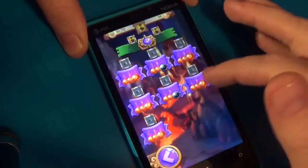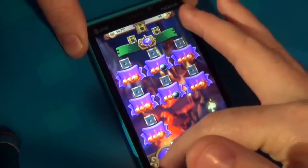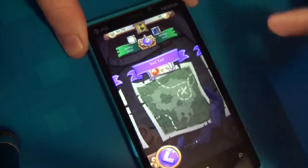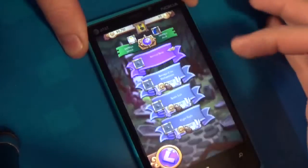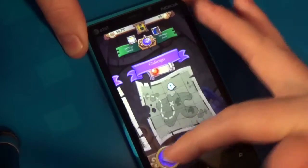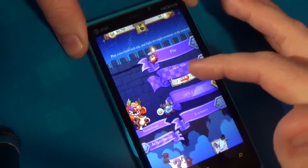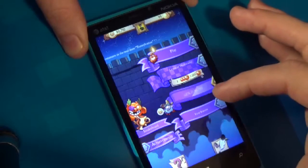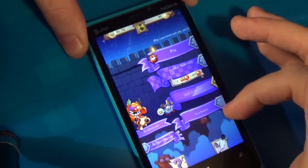I wouldn't say there are actually enough story levels, and the difficulty is balanced really oddly — like one batch of levels that is farther along will be easier than the one that came before it, which is odd. You can also unlock a survival mode and other different modes to play, which is a good thing. There is also a daily level, and the daily levels are kind of challenging to get a high score on. Every six hours you can play Gold Rush mode, which basically just pays out more coins than other modes.